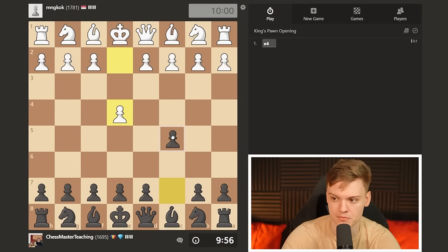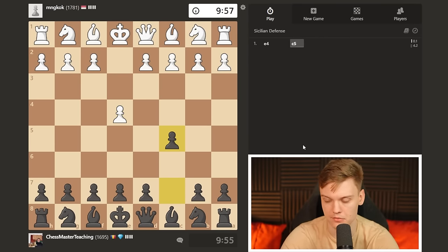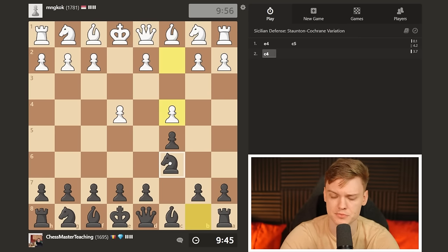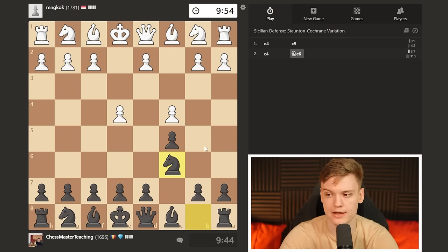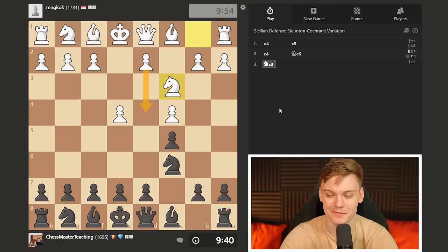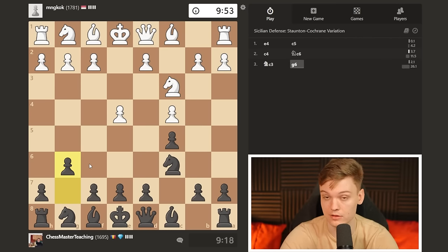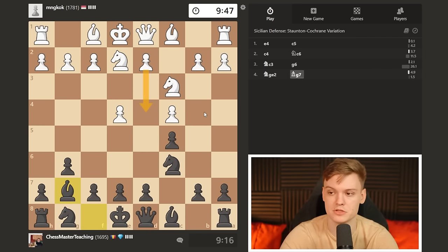All right boys and girls, back with another game. I'm going to be going for the spicy Sicilian and going to be going for our beloved accelerated dragon. My opponent is playing the Marochi. Now this move order specifically for the Marochi is pretty inaccurate, and it will actually fully become a Marochi when my opponent plays d4. However, the way this looks, he may never play the move d4 - just because he won't be able to, simply due to the inaccurate move order that was used. Because I can play now g6, which is something we would have done regardless as an accelerated dragon player.